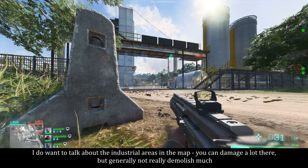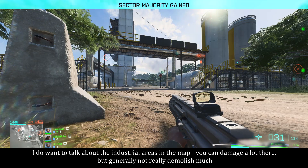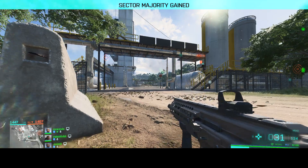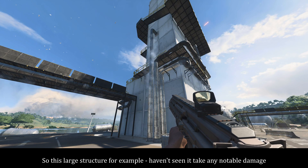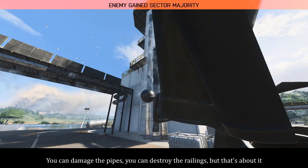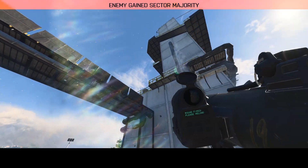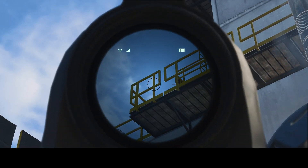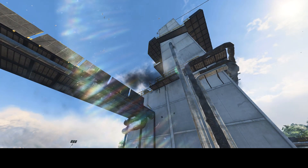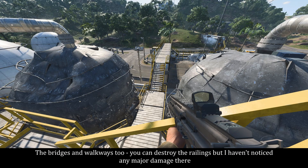The industrial areas in the map — you can damage a lot there, but generally not really demolish much. This large structure, for example, hasn't taken any notable damage. You can damage the pipes and destroy the railings, but that's about it. The bridges and walkways — you can destroy the railings, but there's no major damage there either.